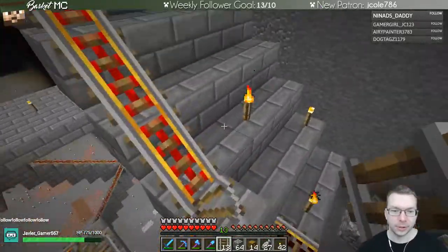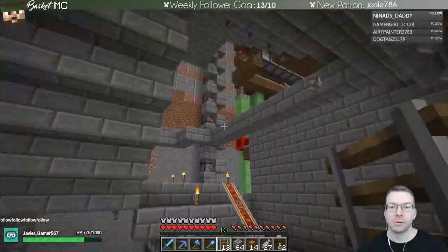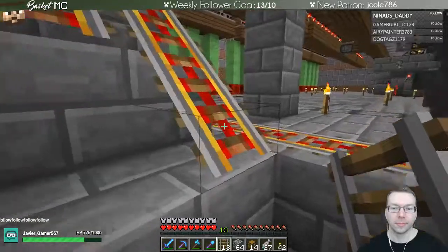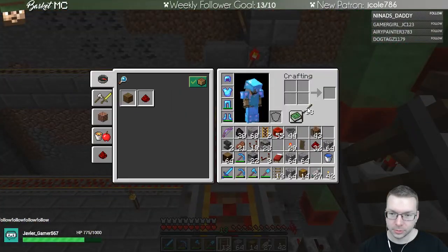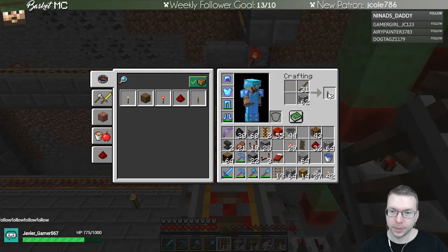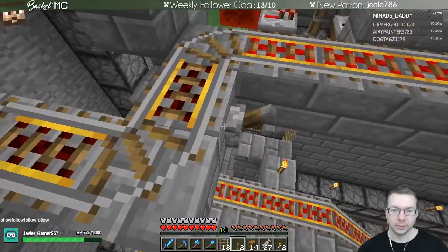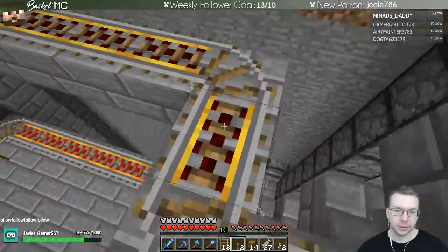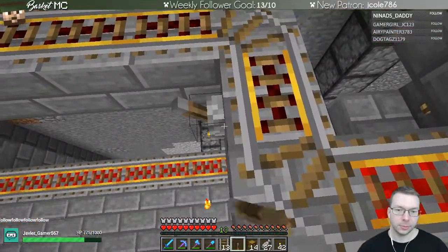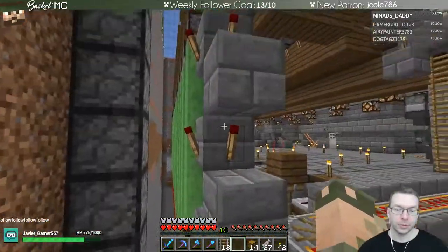Here's cobblestone - and now, oh I don't have ender pearls, I was going to just ender pearl up there. I know you go a little higher to get there. So that's the rail here. We want to power this block and that won't interfere with this because this one is black - it doesn't talk to those. And then over here we can power that, and over here we can power this. Now that's all set up.